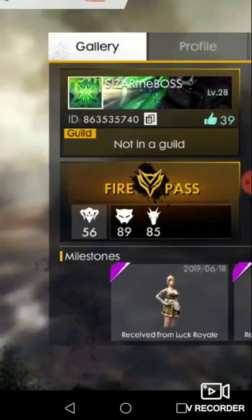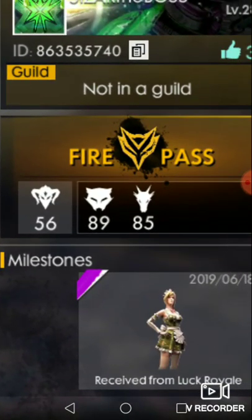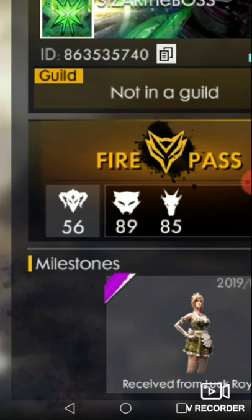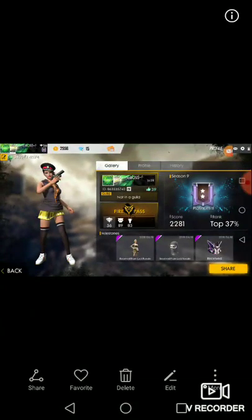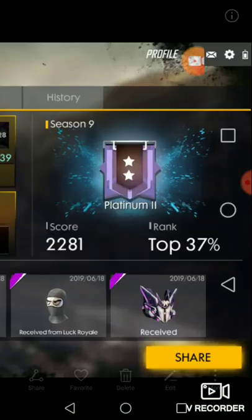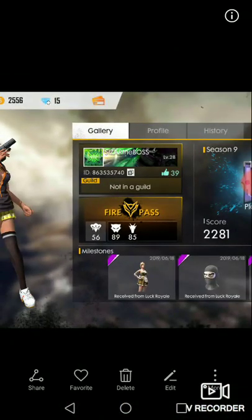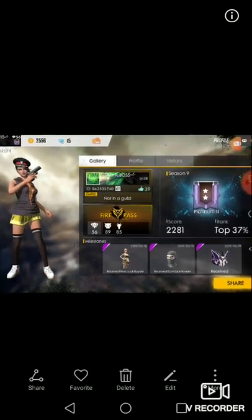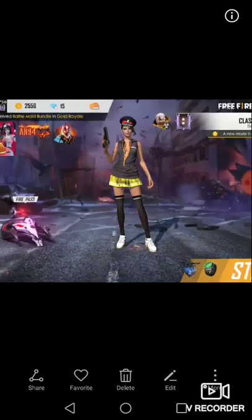In my fire pass I have 85 dragon's head, 89 cats head, and 56 bulls head. My top rank is 37, I have 39 likes, and here is Pamela.